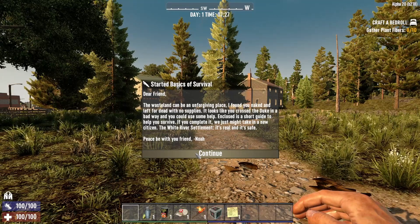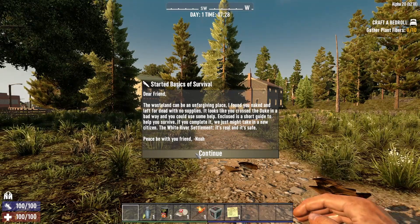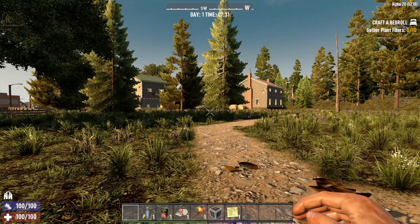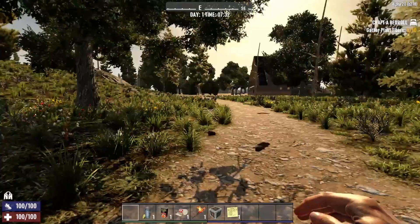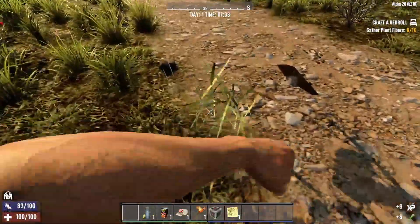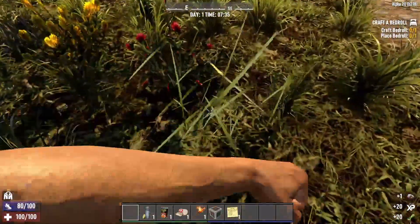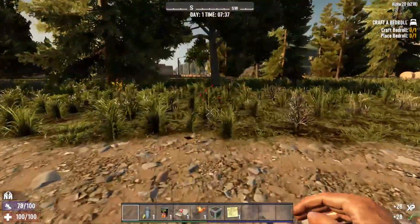So my settings are very basic. I'm playing on Nomad for the start, might change it later — 16 zombie count blood moon. I might try to do permadeath. I'm not exactly sure; I might give myself at least one death while we're learning how to play Alpha 20. I'm not going to go over all the patch notes. I was more excited about the new random gen generator more than anything.